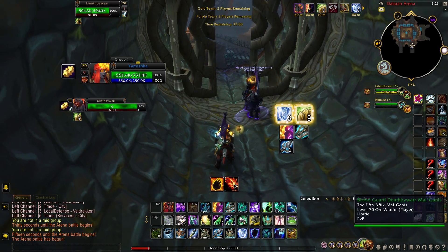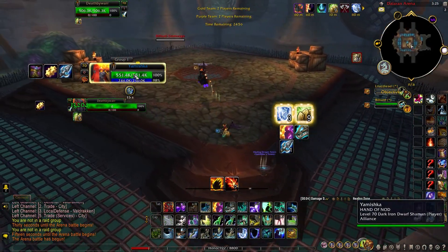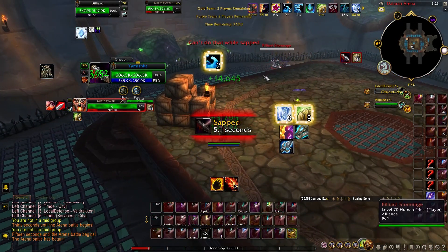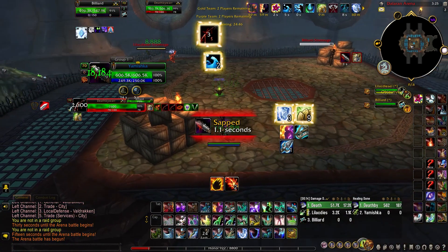The shadow priest also has mind games, which is going to make it harder for you to heal. All those things you've got to be careful of. Because of their instant range crowd controls, we're going to focus on the shadow priest — and only because of the range, because for the rogue you could keep your distance and try to reduce the impact they have on you.